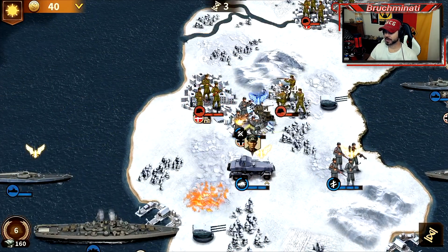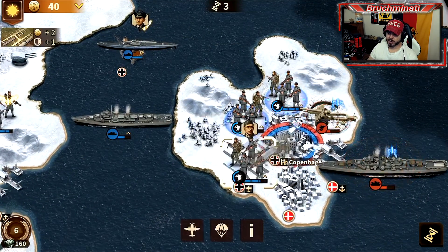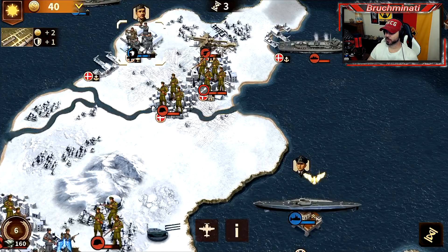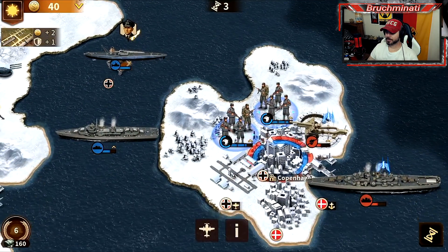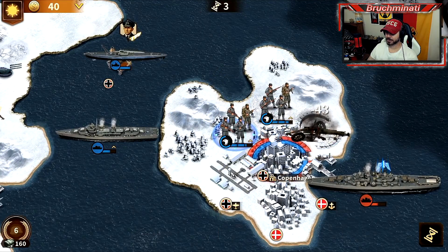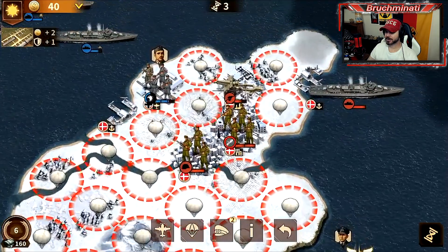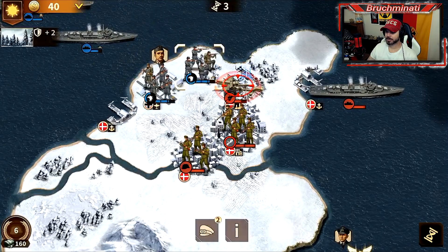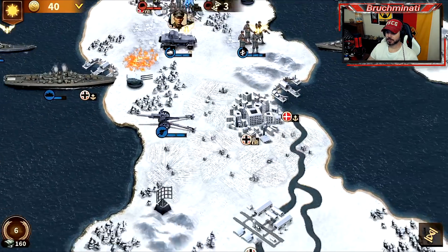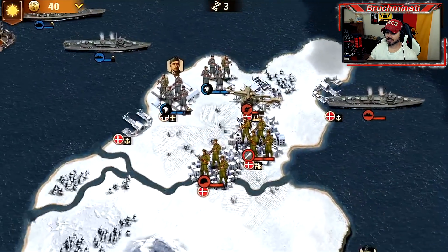I think the best one though is the battleship - I love the battleship skin. The destroyer looks better too. The sub even has some more detail. It probably goes in order of size - which ones have the most improvement. They're all better. The subs a little bit better, destroyer a little bit better, cruisers a decent amount better, but the battleship I think is amazing. Love the battleship.